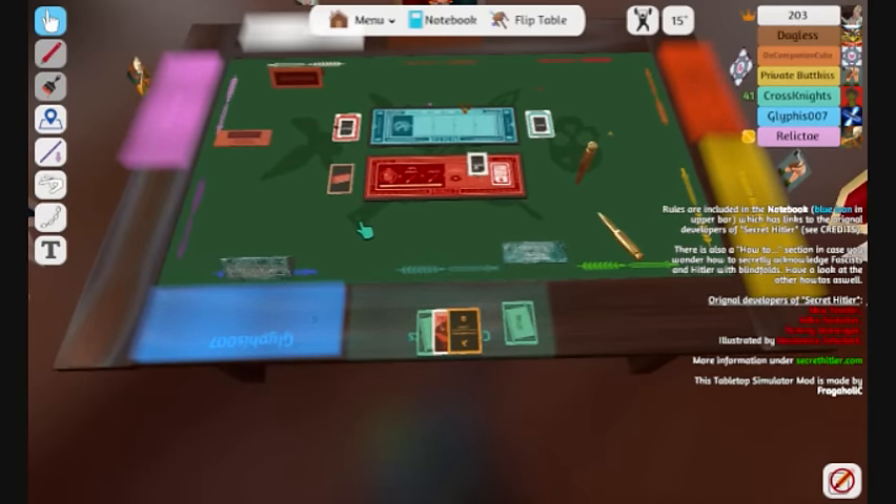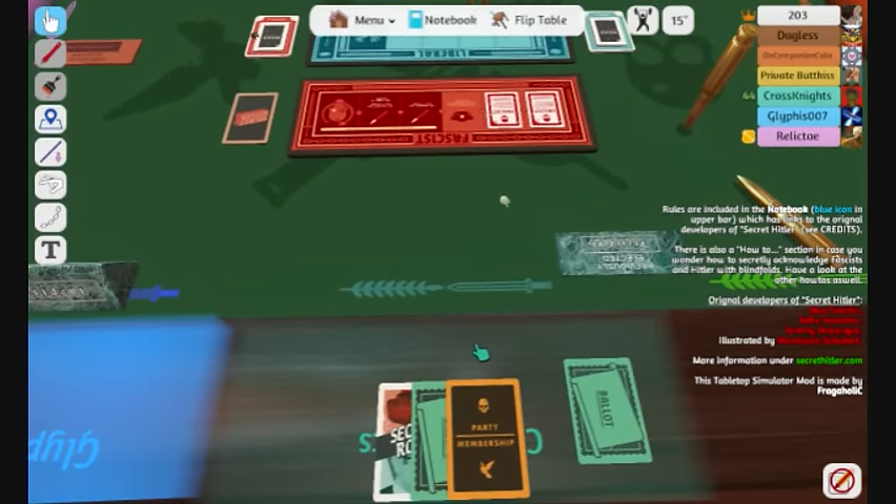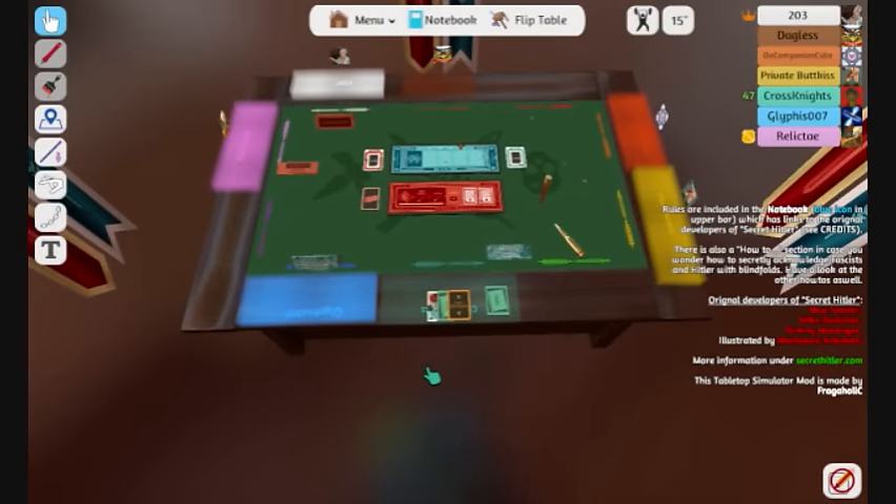What policy did we get? Oh, shit. Oh my god. This is exactly like the practice game. Somebody has to be a fascist. Presidential power unlocked. Glif, you are allowed to select one player on the board — you get a look at their faction card. Not the card that tells you if you're Hitler or fascist or liberal, but the card that tells you what your party alignment is. The yellow one that says fascist or liberal — party membership.